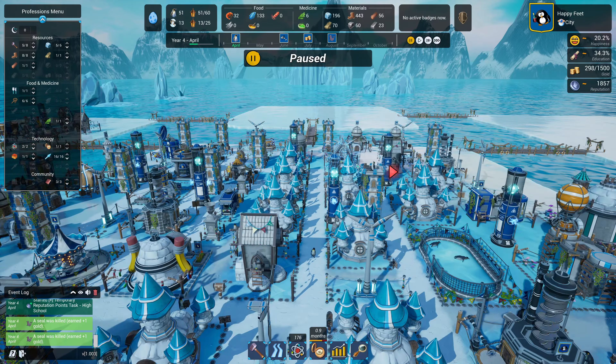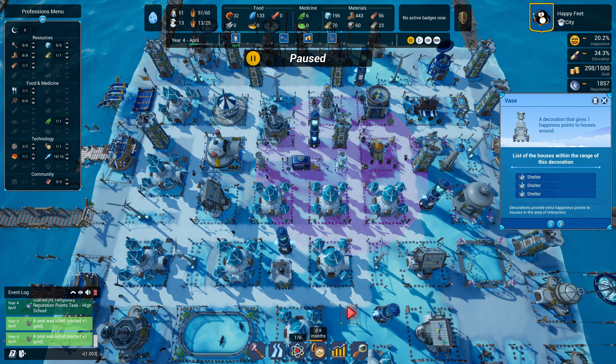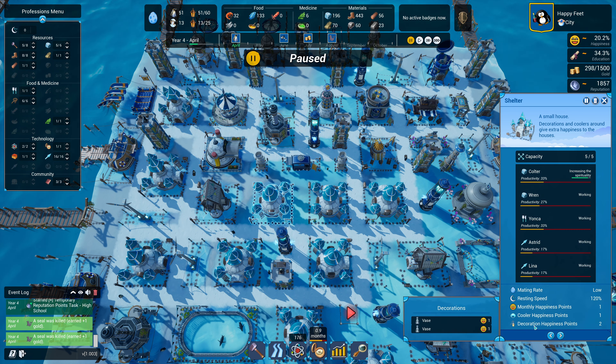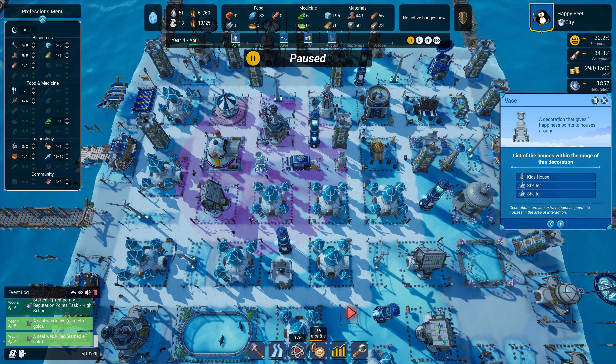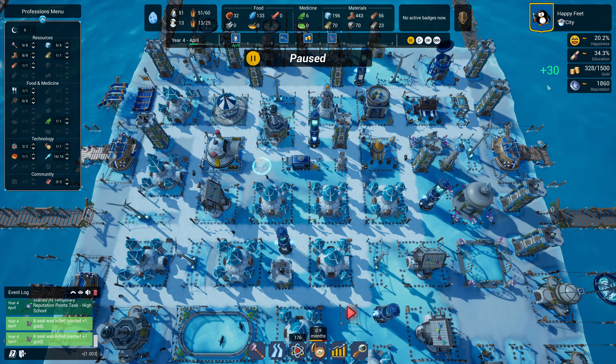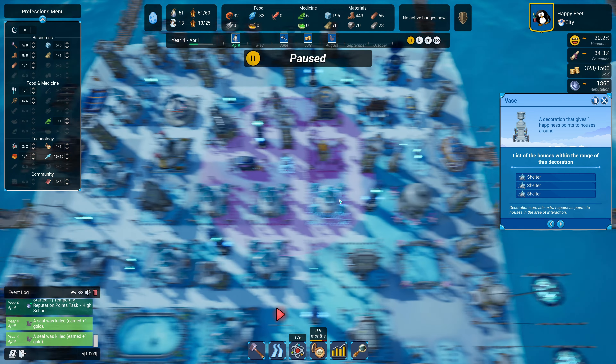My first problem is I'd like to expand housing to be more efficient with coolers and to be able to drop in more decorations that affect more penguins. Right now this decoration is only affecting two or three houses and it's the same houses already covered by the other one - so this vase is mostly pointless. It's a very expensive vase - 30 gold, 10 stone - and it's not worth it. I'd love to have one vase affect a minimum of four houses, ideally five or six.